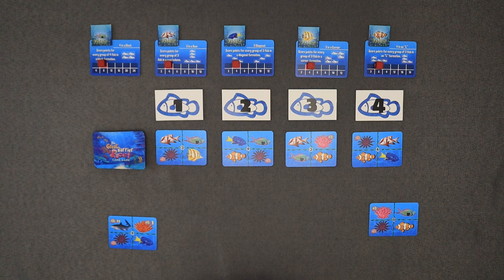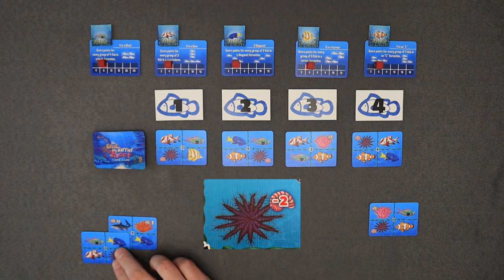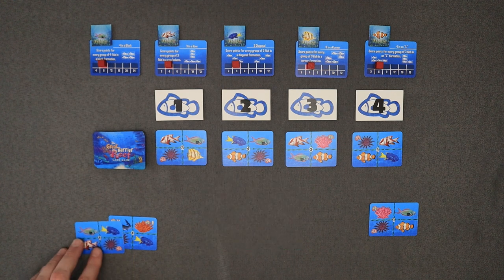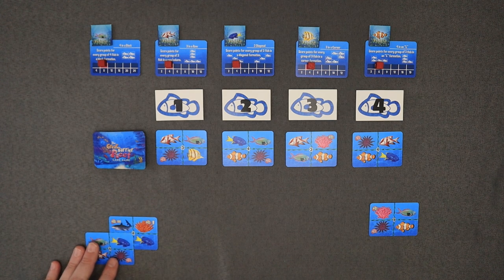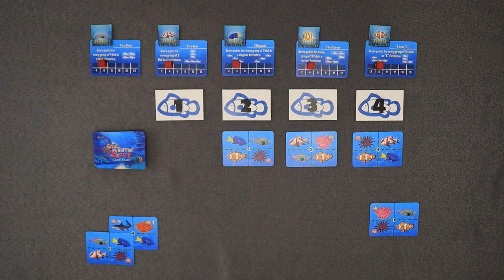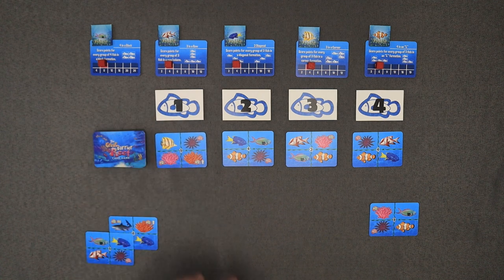I'd like to play my two. I'll play this one. I will cover up this negative two point block on there, and notice I'm partially covering up the card. Now I can cover it here and cover it here. Sometimes when you cover things up, it's actually going to trigger other things that will happen. I played my one there and then I drew my one card and refilled that.